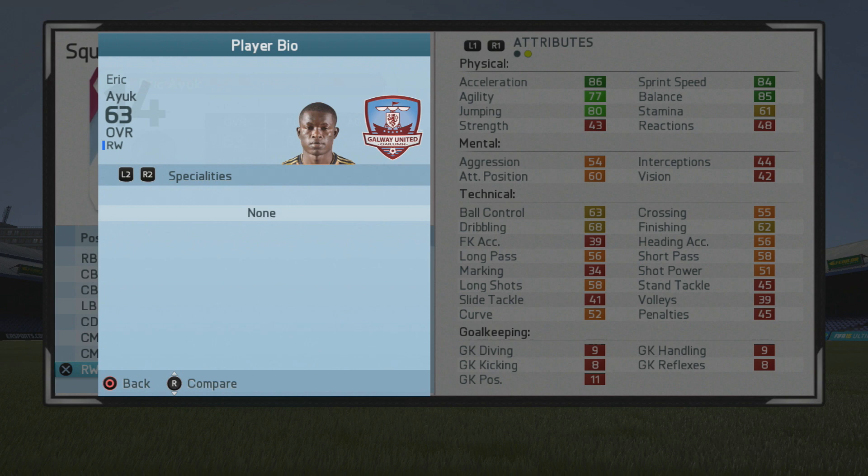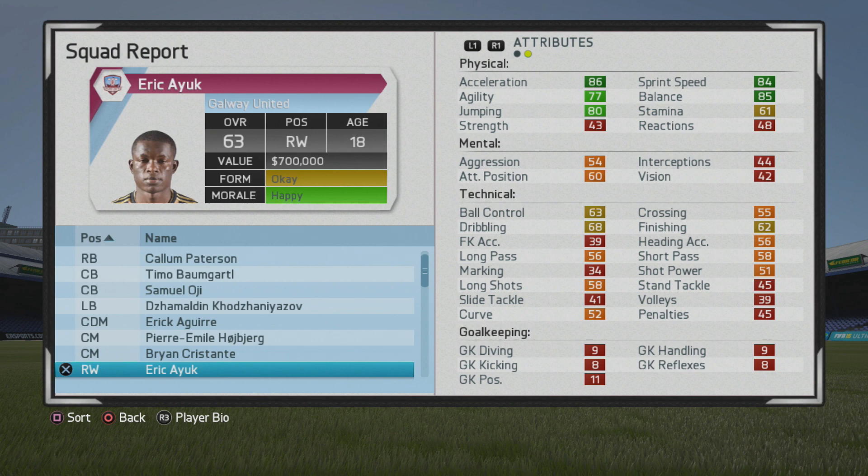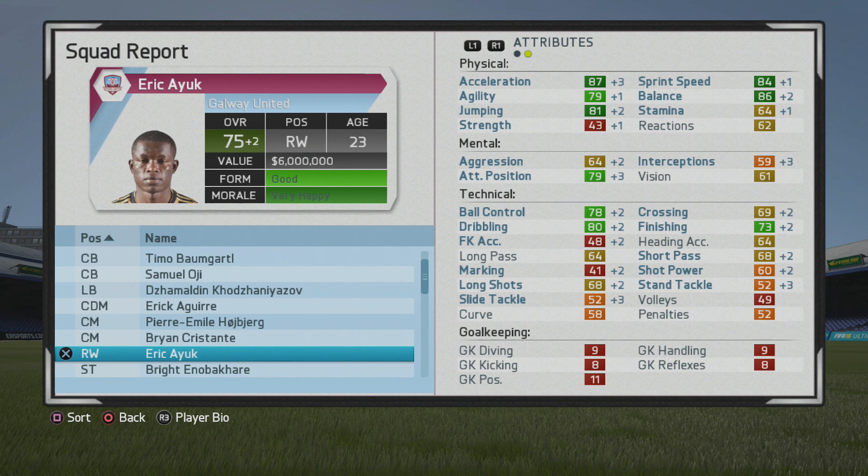He's five foot seven, can play on both wings, right foot, high/medium work rates, two-star weak foot, three-star skill moves. The weak foot and skill moves aren't the greatest, but you'll see over the years he ends up being a very solid winger. Physical stats look to be very good. His attacking ability is of course good in those areas, and ball control and dribbling are what you want for a winger. Finishing isn't too bad either, and you can help out some of his growth in other areas throughout the years with training.